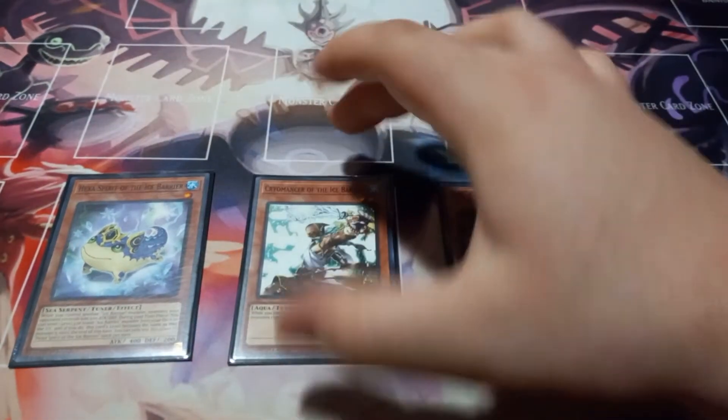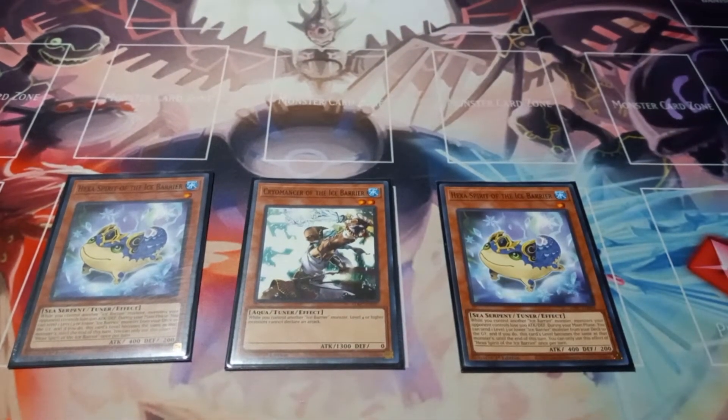Then I play one copy of Cryomancer of the Ice Barrier. This card just says while you control another Ice Barrier monster, level four or higher monsters can't attack.